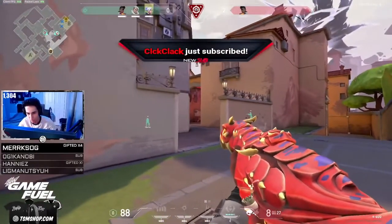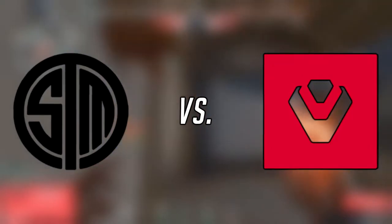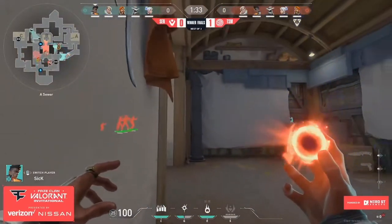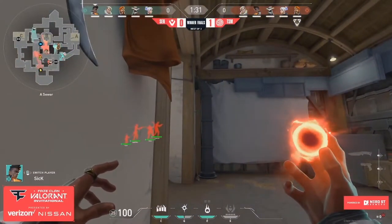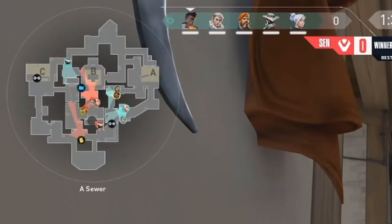Let's take a look at TSM versus Sentinels in the upper bracket finals for the Phase Clan Valorant Invitational. In game two of the tournament they play on the map Haven. The first pistol round I want to show is the very first round of the match. TSM is on attack and Sentinels is on defense. Sentinels does something you don't normally see in matchmaking — they stack A site with four players, two people long and two people short, with their Cypher solo holding C with his abilities.